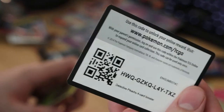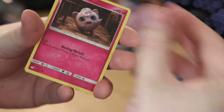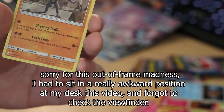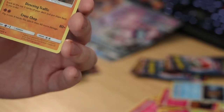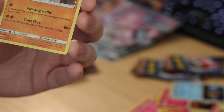Cool card. We've got Bulbasaur, Jigglypuff, Charmander, Machamp — I haven't got that one yet, so cool, directing traffic, that's a cool move. I'm guessing these cards aren't going to be playable in the meta, but it is what it is — still a cool promo set though.